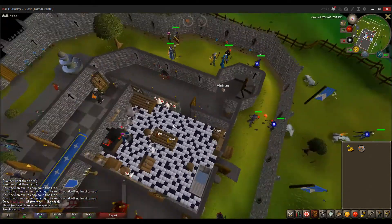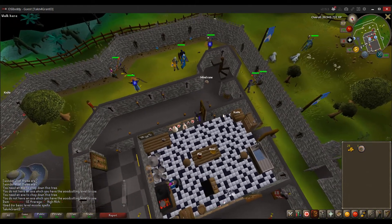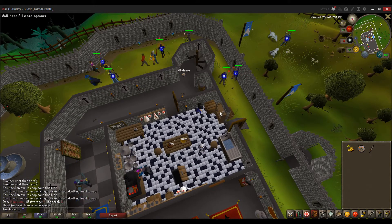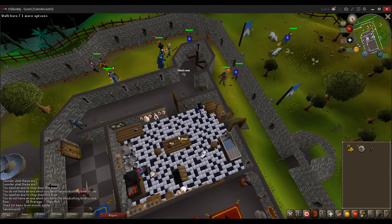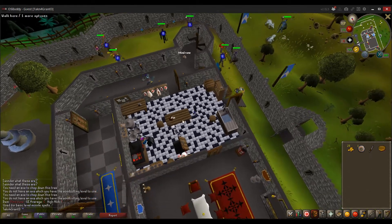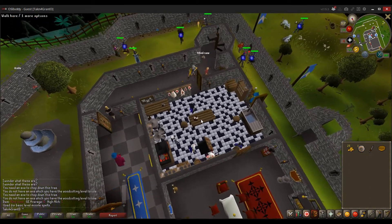I should clarify — this is not the main client. This is called OSBuddy. It plays the game with a couple of extra features, one of which being that every time you do an action that gives you XP, there's a little pop-up. You can actually thieve here too. I think the only thing you can thieve in this area is a generic man — you can pick their pockets for some more gold.